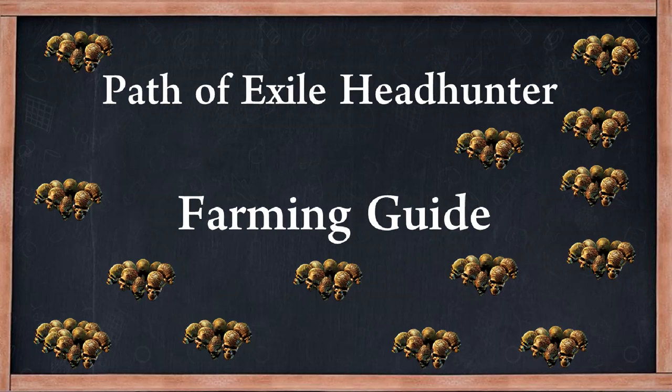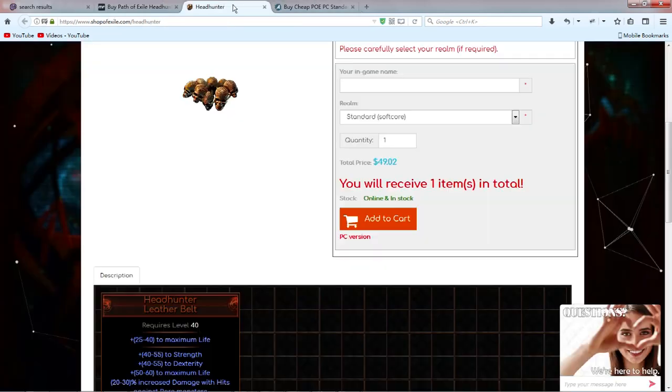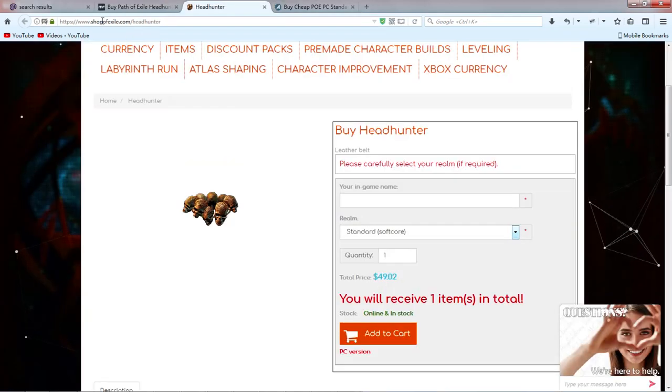Path of Exile Headhunt Farming Guide. How can you farm Headhunt more cheaply? This is my method. You can see the price of Headhunt is $50. This is the shop of Exile — the price is $50.